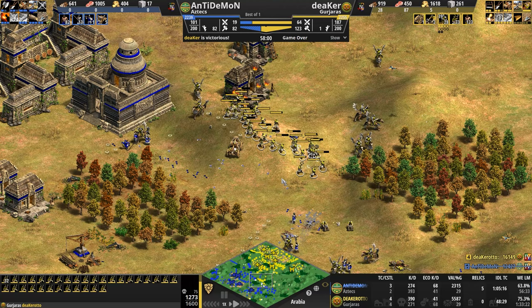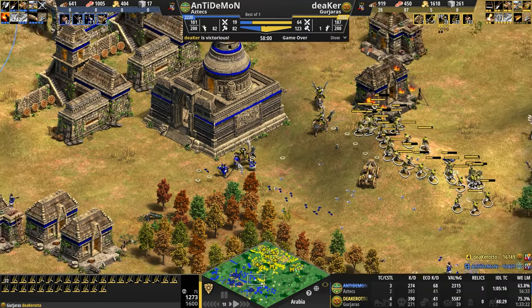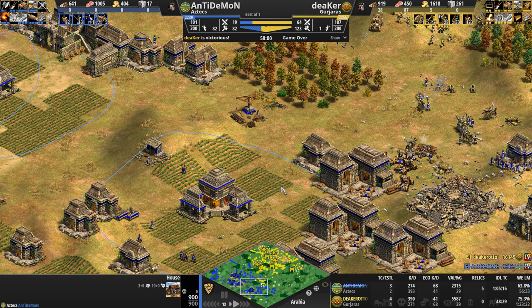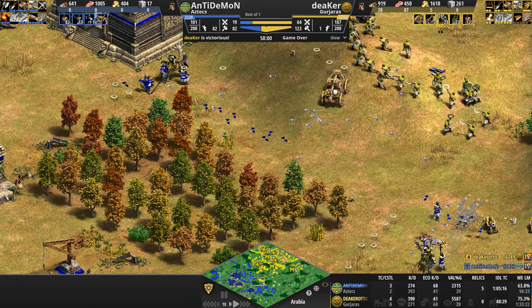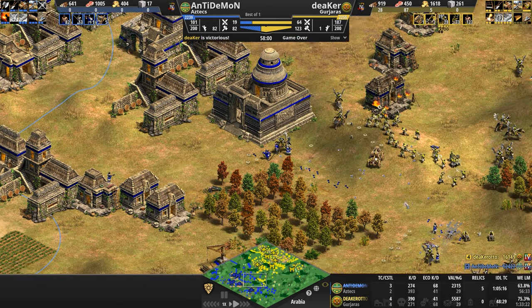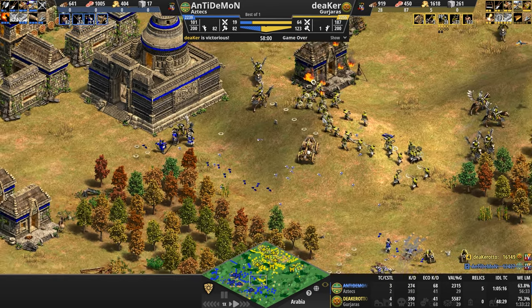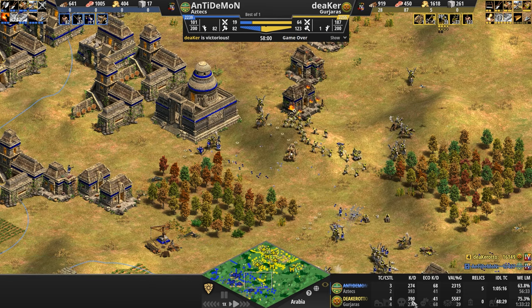It's unfortunate that Anti-Demon's production facilities were here, and instead of just deleting a house and going south to support his army, he kept going east. Look at the ground littered with the remnants of dead blue bodies on their way to the battlefield. Deeker was perfectly placed on top of this hill with the bonus damage against infantry, the hill bonus, and the pass-through damage — these Chakrams are basically untouchable. Kill count: 390 for Gurjara versus 270 for Anti-Demon, though Anti-Demon takes the gold medal for number of civilians killed.